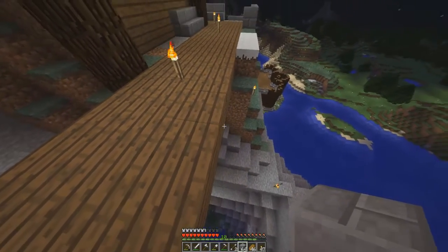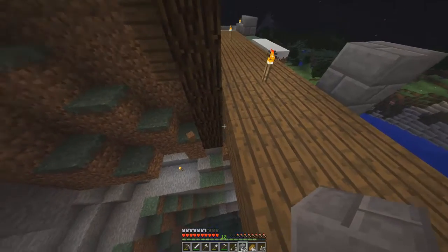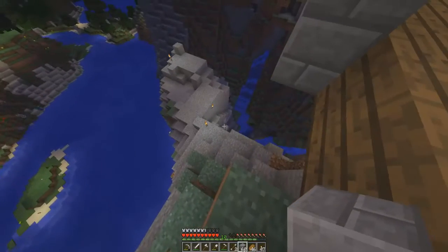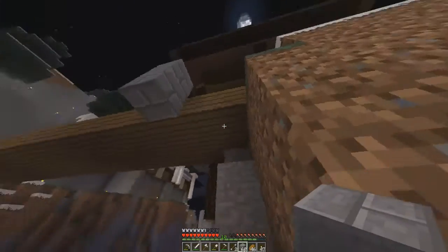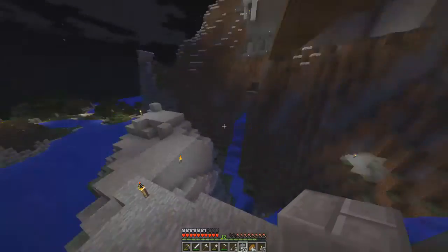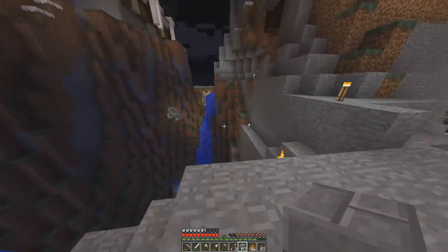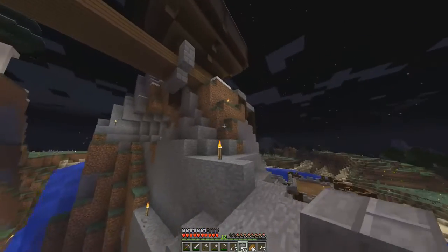I might just make the arches out of stone brick — it's gonna look good. I found emerald again! Nice. How are we gonna do this here? Oh, you put an arch across the cavern Jake? This is kind of hard to get around, just so you know.